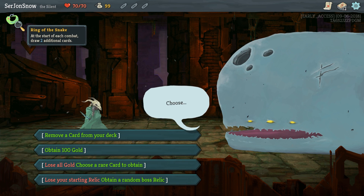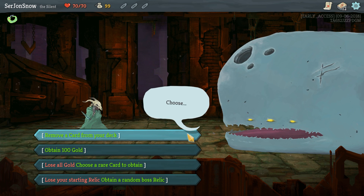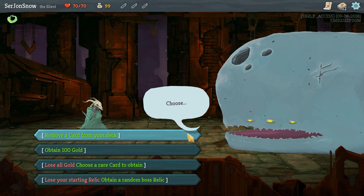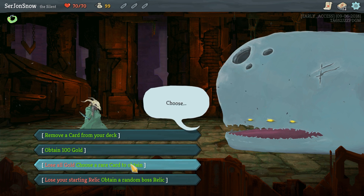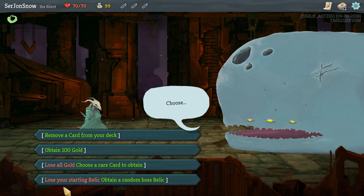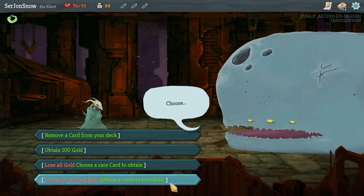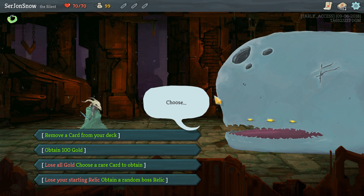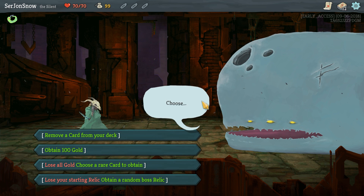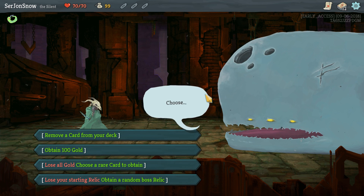What's our starting relic again? Starbeach — combat draw two additional cards. It's pretty good. We don't want to get rid of a card right now; sometimes it's useful to remove a card, but not for a while yet. We could lose all our gold and get a rare card to start with. If you restart the game without finishing act one, you don't get a random choice of these things, so you can't save scum in this game at all.